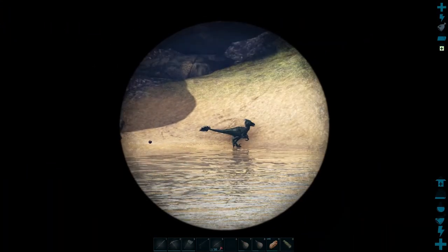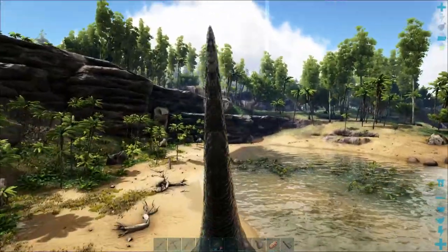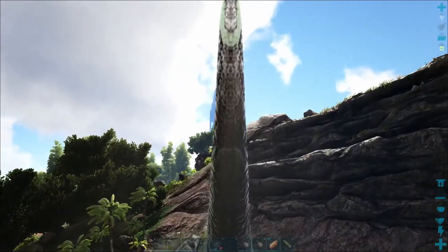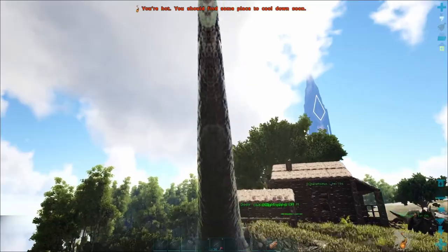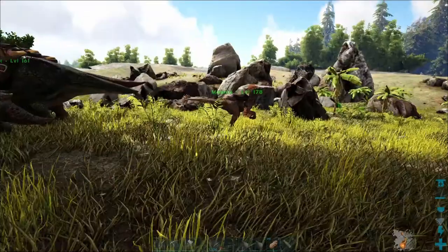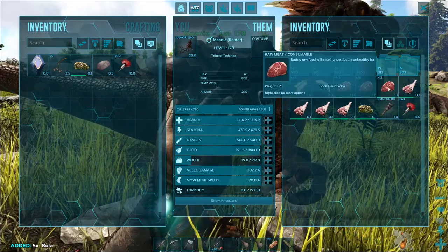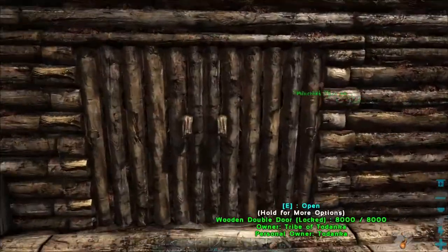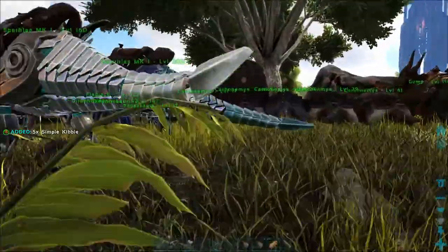I found something. That gal is not of interest, but the other one — level 160 is not possible on this map, at least not for me. We need prime meat. We have prime meat — we may not need kibble, though I still want kibble. She's too high level.